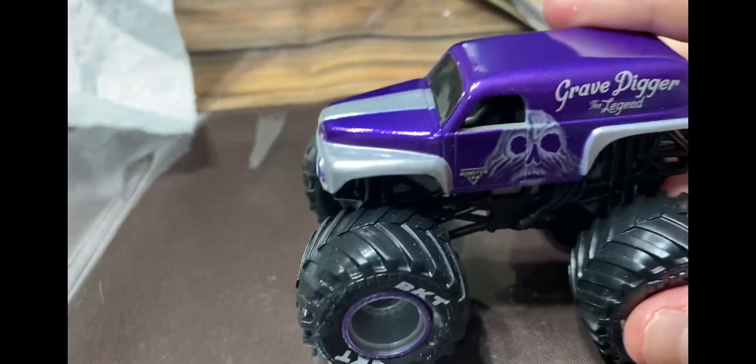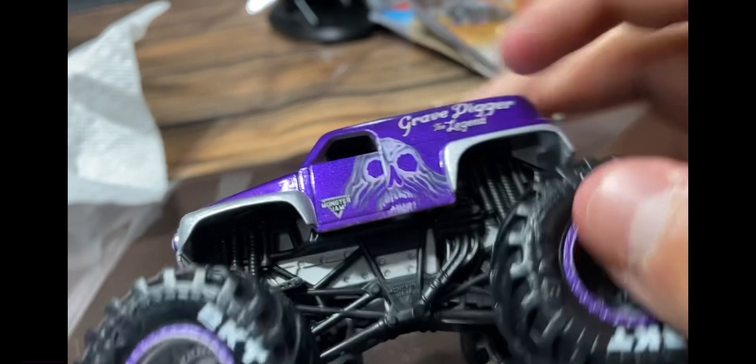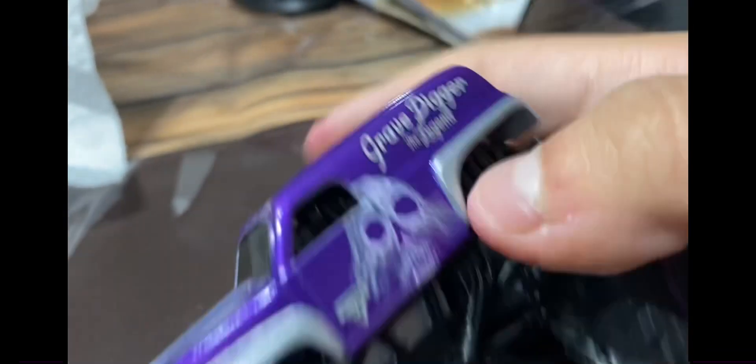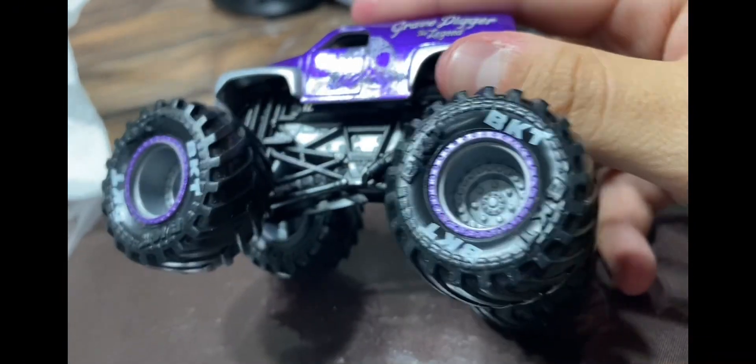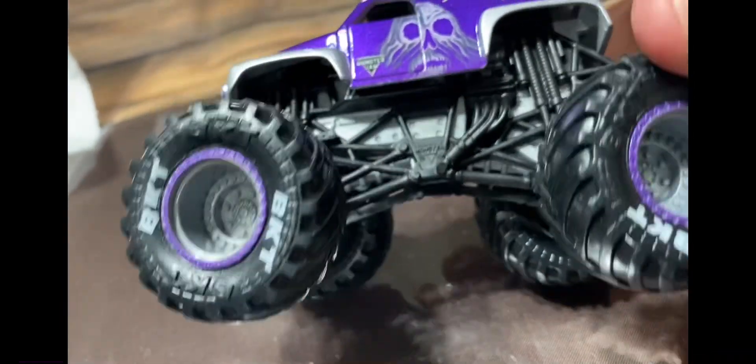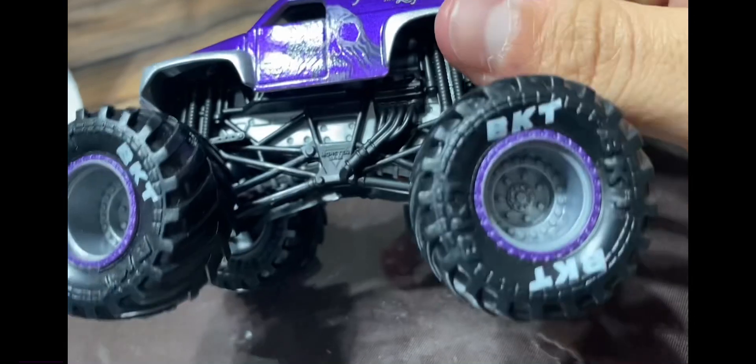Why is it not out of the box? Okay, so here's the box, just placed right there. Here's Grave Digger. It might just look like normal paint, but in person it's like a metallic purple color with the ghost right here — the Grave Digger ghost — with the Monstrum logo. Grave Digger The Legend in white. Chrome purple B-locks with Grave Digger rims, BKT tires, black tires.